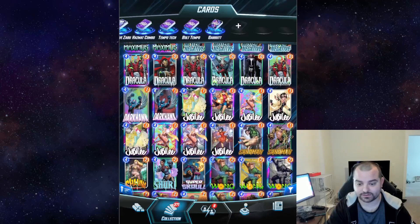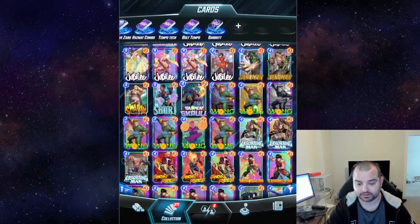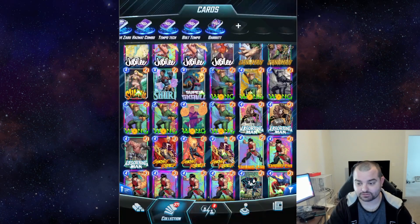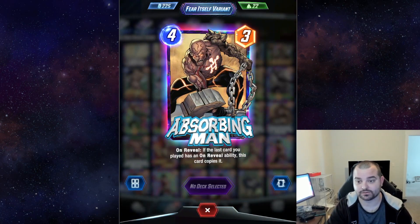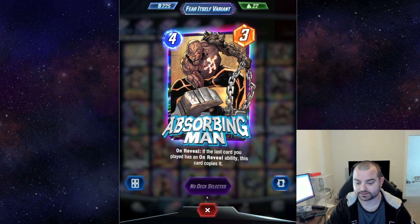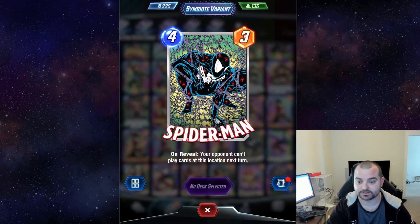I haven't added any Darkhawk variants. I had one in the shop the other day but it didn't get me to pull the trigger. This Absorbing Man was a new one — the Fear Itself variant. I think this looks really cool, and I play a good amount of Absorbing Man so I was excited to get a cool variant for him. This just looks really awesome. We also grabbed the Symbiote Spider-Man, and we're gonna get the boosters to split this guy. We're almost there.